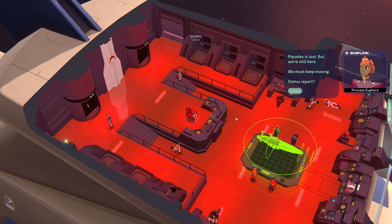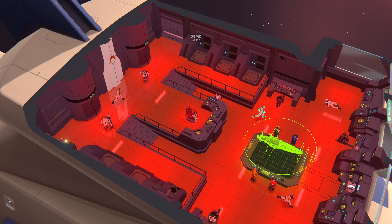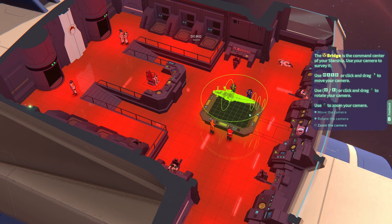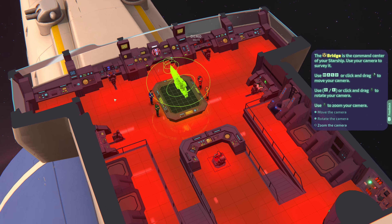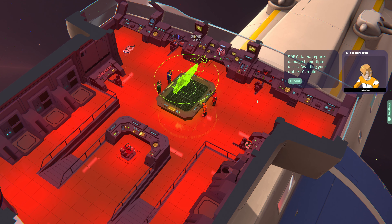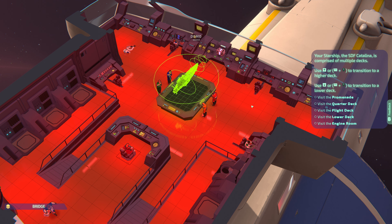The site is lost but we're still here, we must keep moving. Status report. The bridge is the command center of your starship — use your camera to survey it. Middle mouse button working — zoom in, zoom out. Catalina reports damage to multiple decks, awaiting your orders, captain.